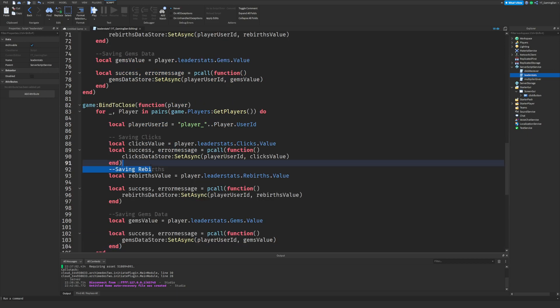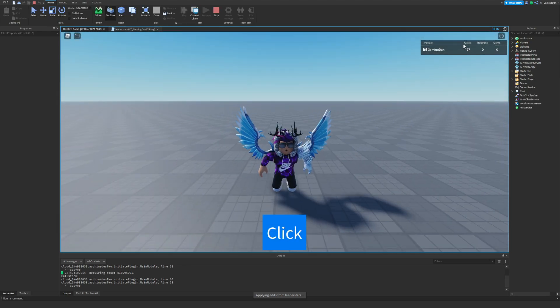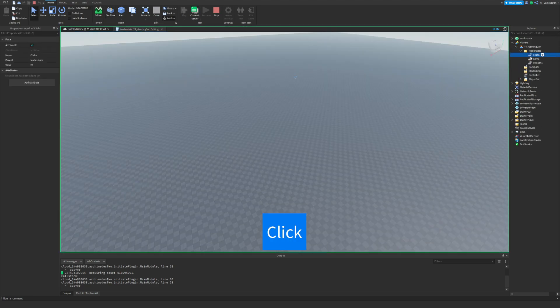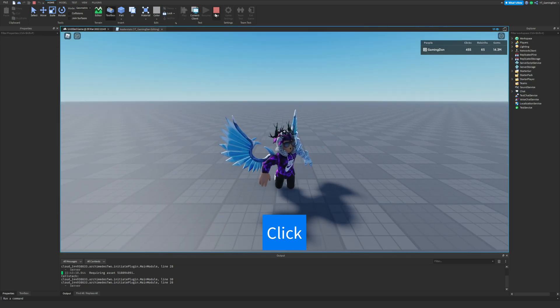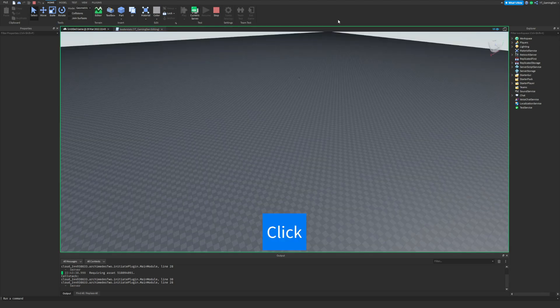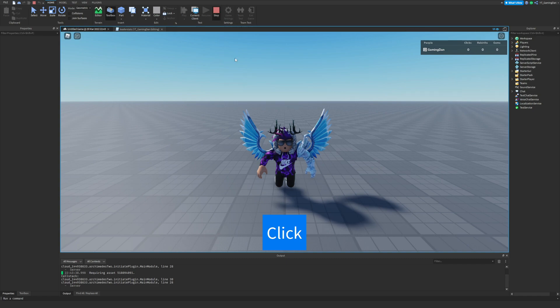We'll copy and paste those saving blocks down into the PlayerRemoving section as well. Let's test this out to see if it's saving properly. If we go in the game, we can see on the leaderboard we now have clicks, rebirths, and gems. On the server we'll manually set gems and rebirths values to test, then exit the game, play again — and there we go, it has saved. I'll reset those back to zero so we can start from scratch.